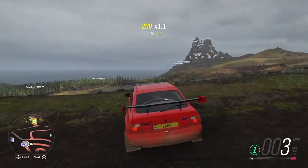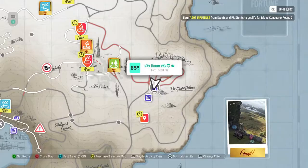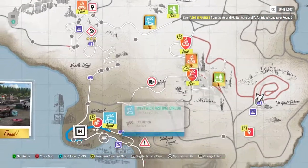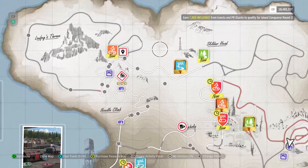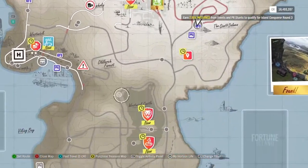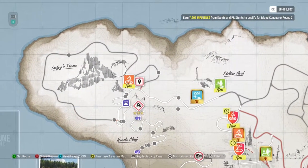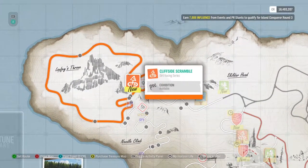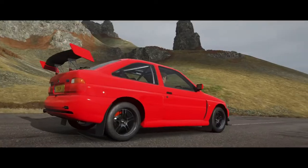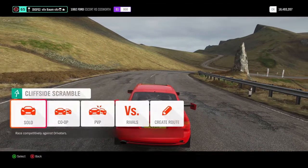Alright, let's go ahead and jump into three different races - again a cross country, a dirt series, and finish it off with a road racing series. We're gonna do the dirt racing first - this is actually gonna cover every bit of this road that we need anyway. Fast travel over here and we're just gonna do it in our Ford Escort Cosworth. We'll go ahead and do Cliffside Scramble.